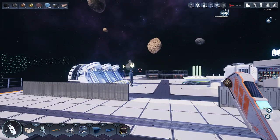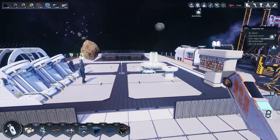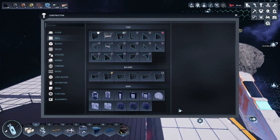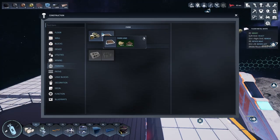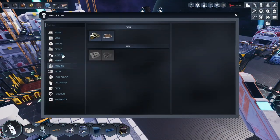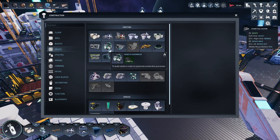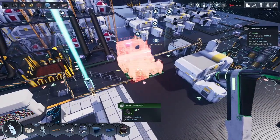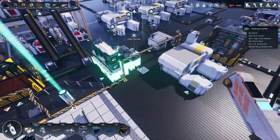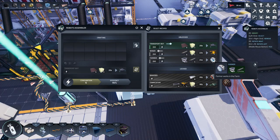These guys are hungry so we gotta get the farming going — in fact maybe we'll do that right now, because I have everything unlocked and I think I have everything I need to make it. Farming — yes, I do have to make a robot assembler though. Stick you back over here — I think it might still be in my recyclables to be honest. It is — what do you know. That should be out of the way. I gotta make two farming bots — or only one I guess.